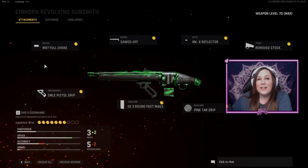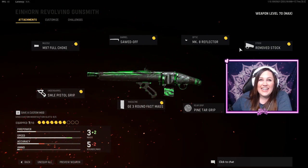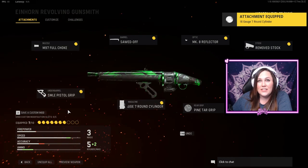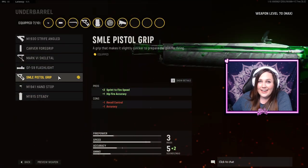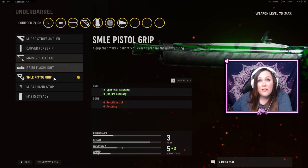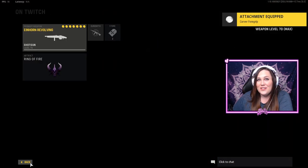My biggest tip is to make sure you're maximizing your camos as much as possible. Be aware of what you're working on so you're not duplicating any efforts. One of the challenges is to get 2,000 kills with seven attachments — make sure your gun has seven attachments or it won't count. Same thing with covenants, you need 2,000 of those, so while you're grinding for your 4,000 pack-a-punch camos you can get those done as well.